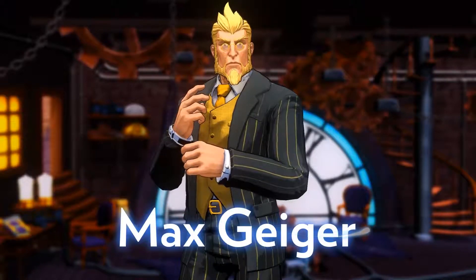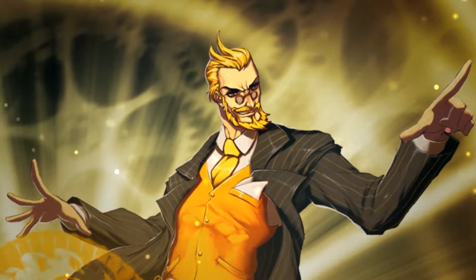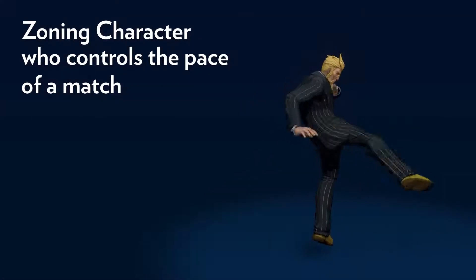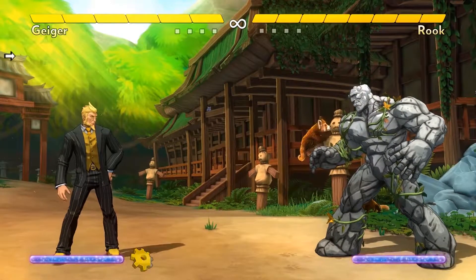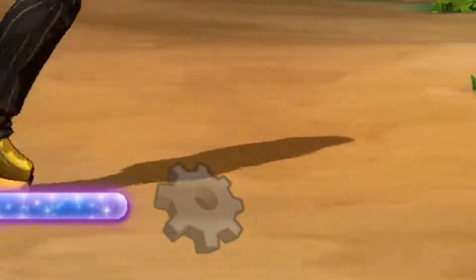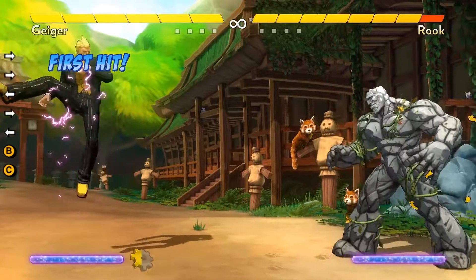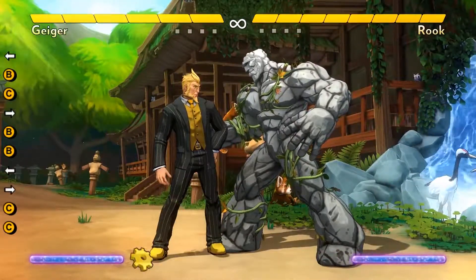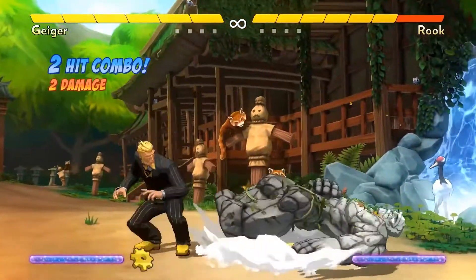Max Geiger is a watchmaker, scientist, and logical thinker. His particular interest lies in the study of time and whether it can be altered or even controlled. Geiger is a zoning character who can control the pace of a match, and he's also Fantasy Strike's version of a charge character. Whenever Geiger holds forward, he loses his charge, meaning his gear meter instantly empties. It fills very quickly as long as you hold back or stand in neutral. He can't do either of his two ground special moves or his Air-C unless he's fully charged up, so he cannot walk forward and use those moves right away. Because his three gear meter moves have this inherent drawback, they're very good in other ways.